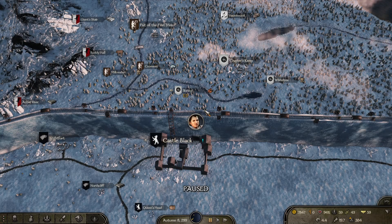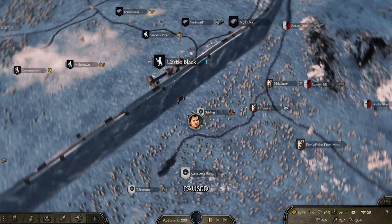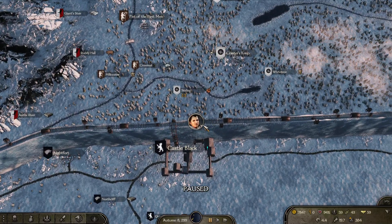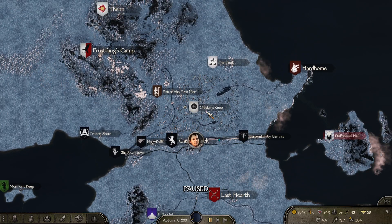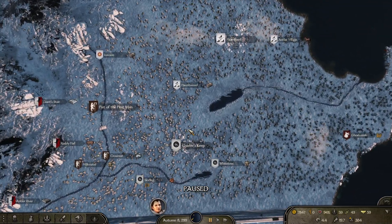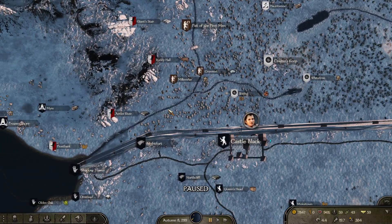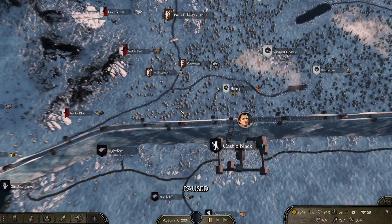What is up everybody, good guys here. Welcome back to the Realm of Thrones mod in Bannerlord. We are going to explore north above the wall here — Crasser's Keep, Frostfangs Camp. I don't know exactly where I'm going, but I figured it would be fun to explore this region a bit and see what we can find.